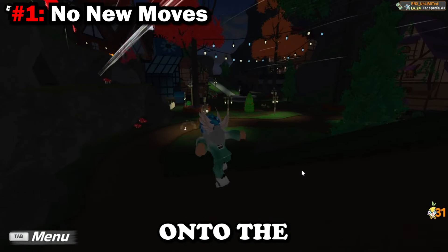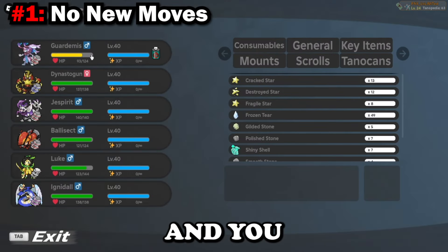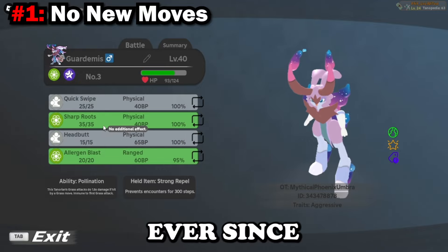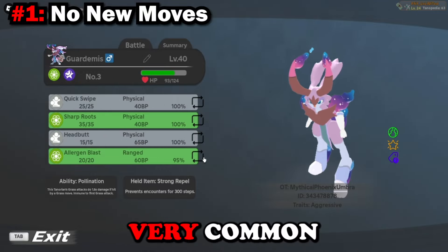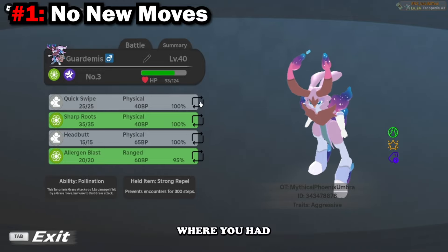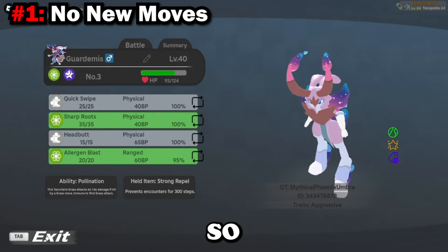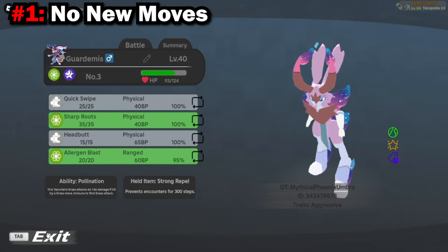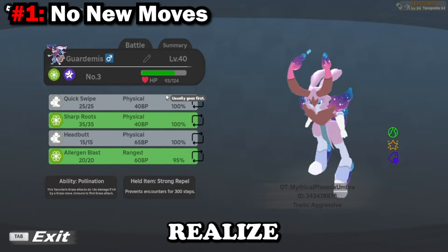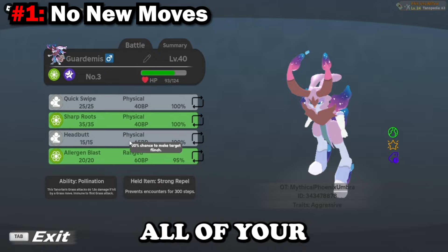You are coming up onto the second stadium in Everlush Town and you check your team and you realize your moves have not changed at all ever since the start of the game. This is a very common issue — it even happened to me. I did not realize that there was a feature where you had to manually change your moves into the newer moves that you learned. You would level up your Tenorian as much as possible, come up to a stadium, and realize you've had the same moves the whole game, wondering where all your new moves are.